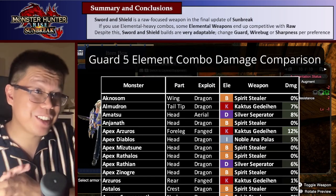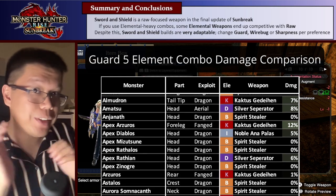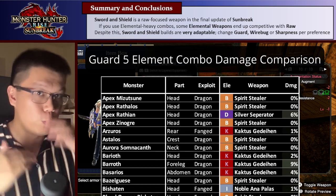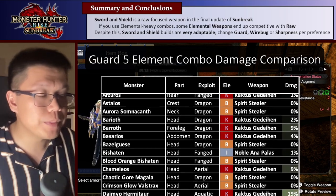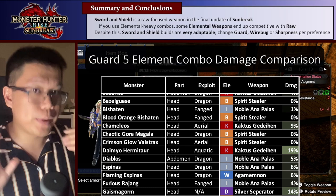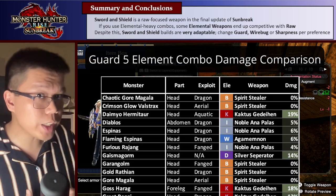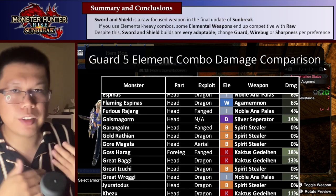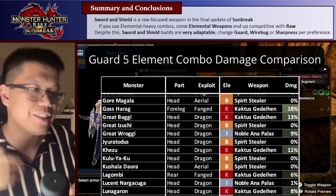So, summary and conclusions: Sword and Shield is a raw-focused weapon in this final update of Sunbreak. You can use element-heavy combos, and some element weapons will be competitive with raw in certain situations, but raw will lead the charge in general. Despite this, Sword and Shield builds are very adaptable — you can change your guard levels, your wirebug levels, your sharpness per preference. In particular situations, element may push ahead, but I believe in general use, raw will win. Feel free to change guard for Emboldened, use fewer wirebug skills — more than all my other videos, this is just a loose recommendation.